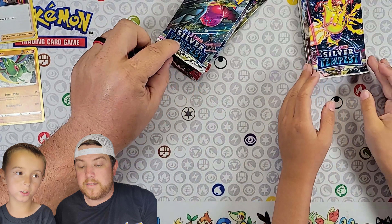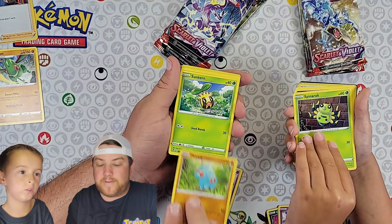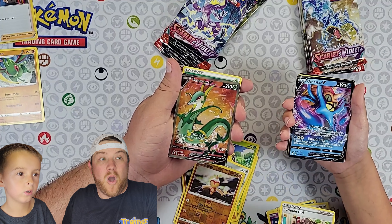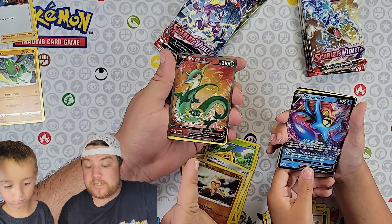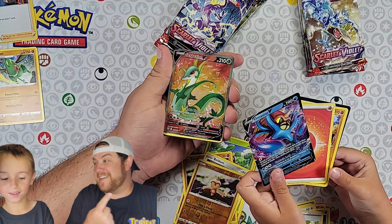Let's jump into Silver Tempest. That's gonna be kind of funny if we open that rainbow Lugia while opening random packs — it's gonna be funny and sad at the same time. Indeedy, Spinner... you got an Altaria V, but I got a Suicune V, which is a full art. We both got a hit, but I got the bigger hit.